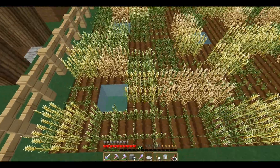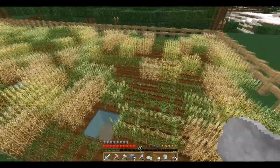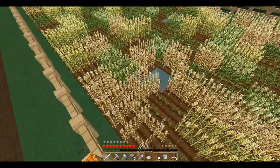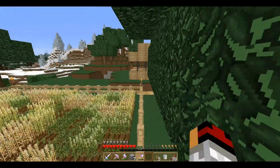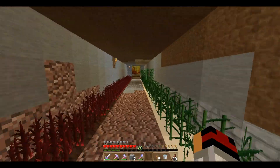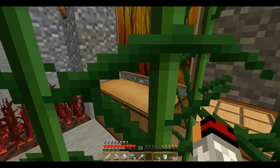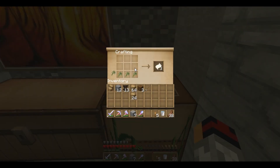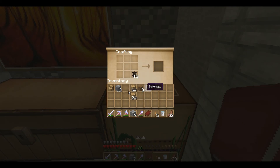Let's see — nope, you can't use bone meal on sugarcane. Well then, we'll just use it on this then. You and you and you and you — everyone gets a bone meal. One, two — that gives me four. Three more pieces of paper, that gives me one more book. I don't have enough leather.